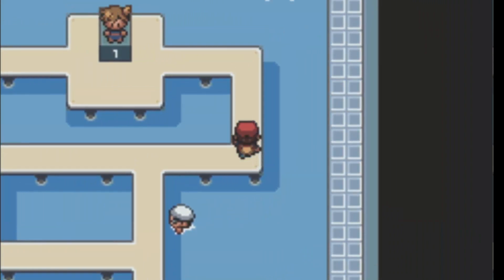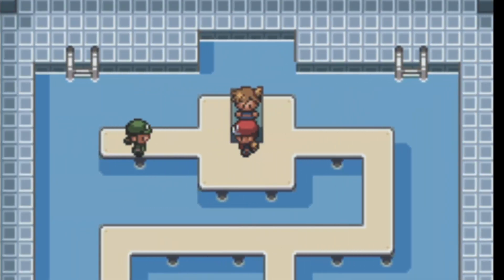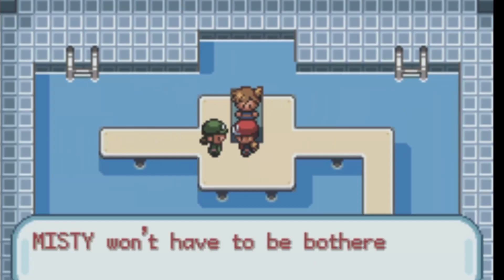Anyway, we just beat that first gym trainer, and now we've got the second one — which we'll probably just wipe through. Misty's just going to stare at us as we're facing this person.